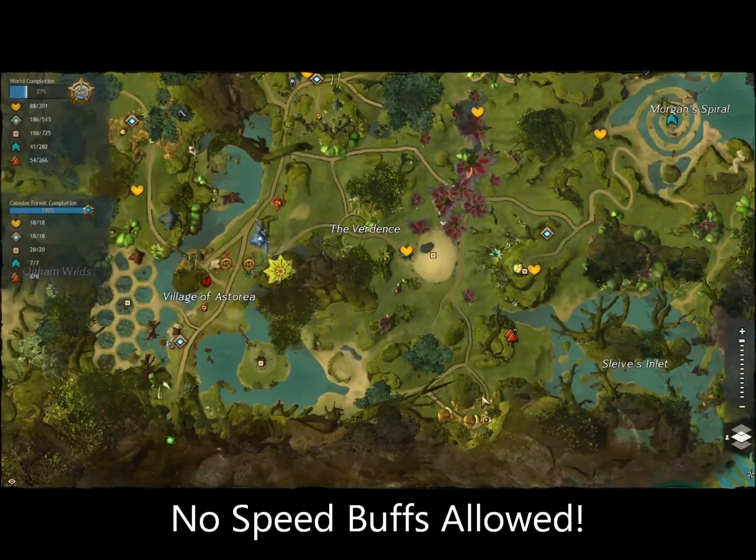I had incorrectly stated that signets, as far as modifying speed, didn't show up and there was no way to monitor whether somebody was using a signet to buff their speed. That was incorrect — I was told wrong by somebody. I did check on Duchess, and her Signet of the Hunt does show up whenever she's in a party. So, that being said, we're going to go back to the rule of no speed buffs. If anybody is using a speed buff, they will be disqualified from the run.